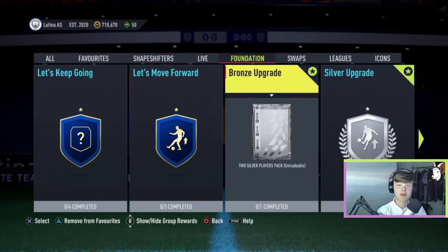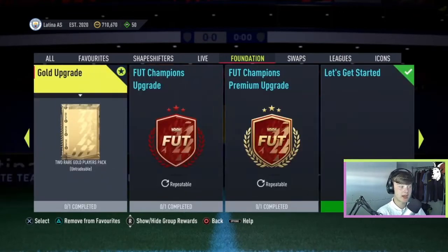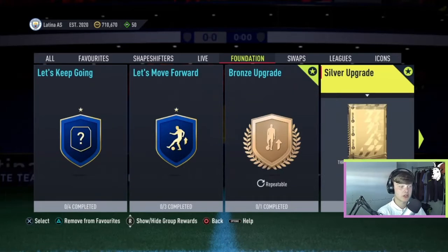Once you've got enough bronzes and you're happy and you want to start doing the upgrades, head over to Foundation and look for and favourite the bronze upgrade, silver upgrade, and gold upgrade. These are the ones you're going to want to use more in the future, so it's easier if you have them favourited so you don't have to keep swiping across.